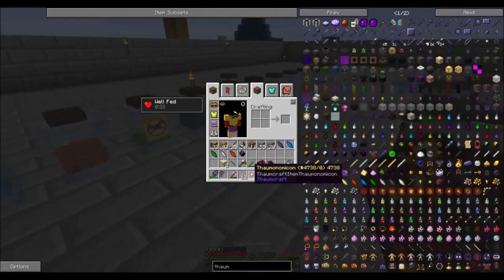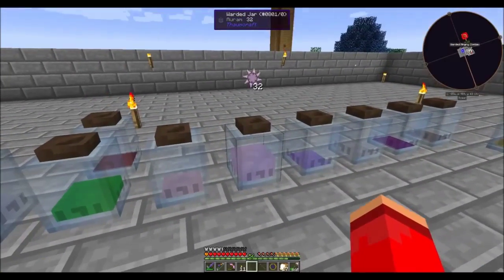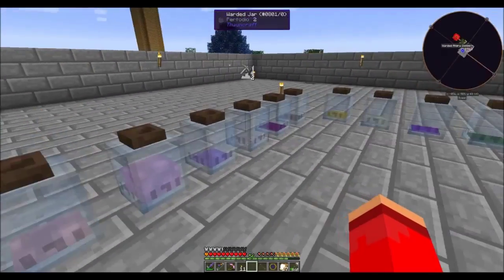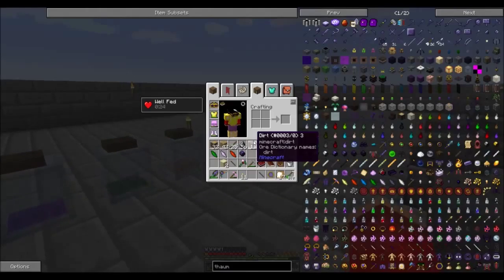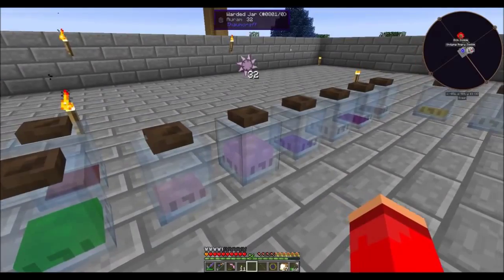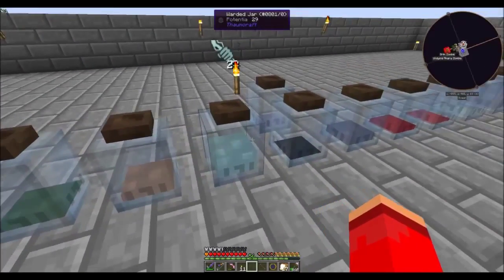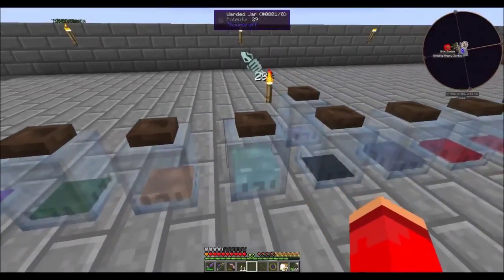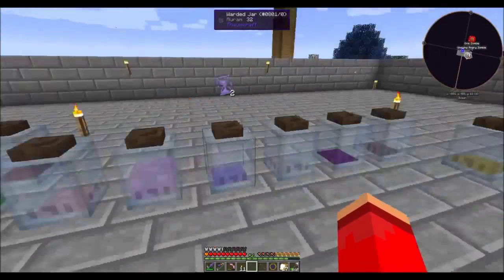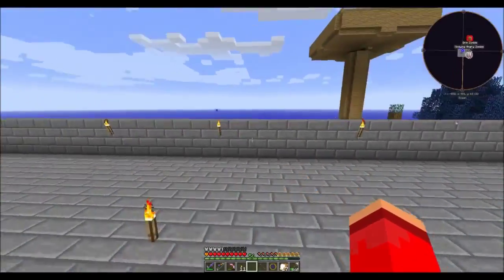I was lucky enough to have 16 pieces of ethereal essence along with quite a bit of other stuff. I needed 6 aurum and 12 potentia, so I've got more than enough here.